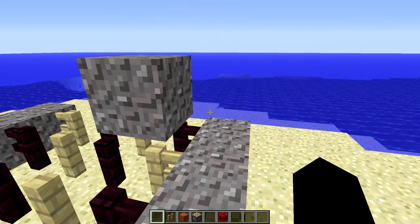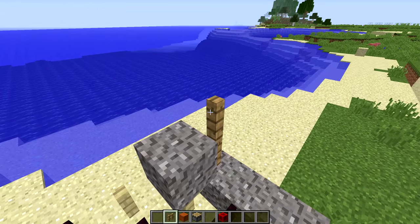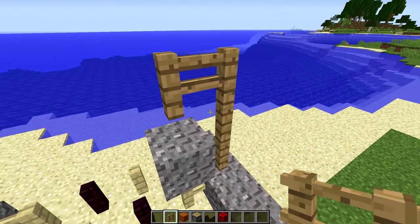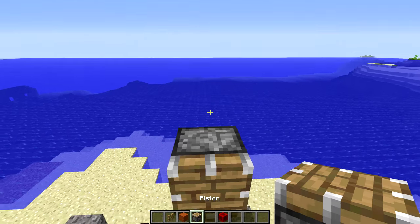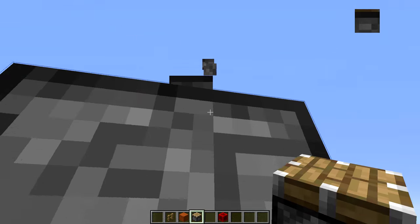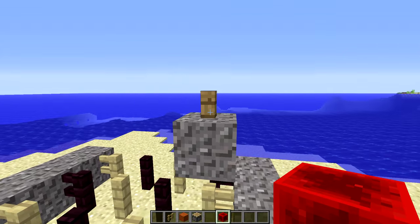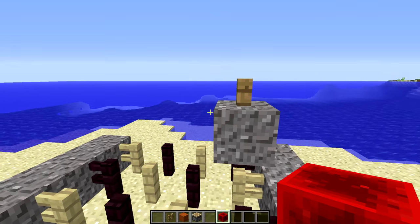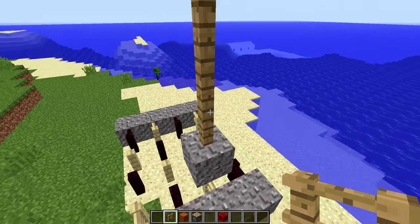If you want to help disguise these fence posts, you can't place a fence directly here because the entity is in the way. But one thing you can do is take a piston, face it down, and power that piston to push the fence into that block. So now it looks like a fence is coming directly out of it, which makes it easier to blend this trap with the environment.